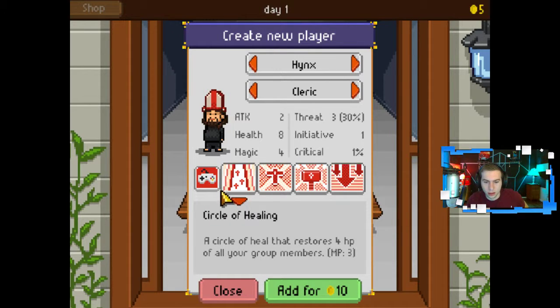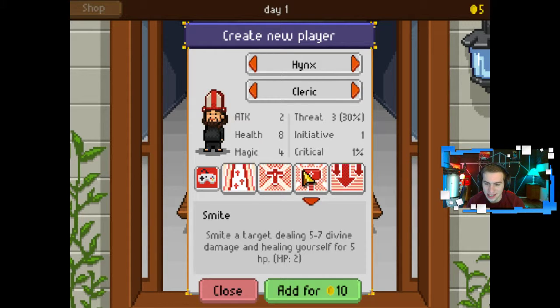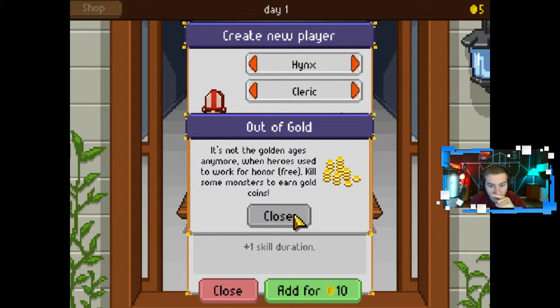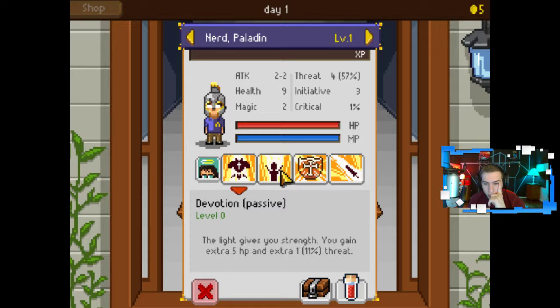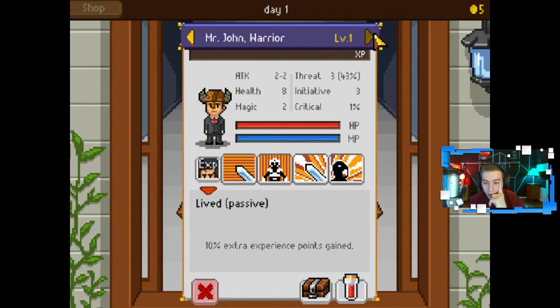Passive: plus one skill duration. Circle of Healing: a circle of heal that restores 4 HP of all your group members. Restoration: a single healer that restores 15 HP of your wounded target. Smite: dealing 5 to 7 divine damage and healing yourself for 2 HP. Weakening: weakens a target plus 2 adjacent foes for minus 2 of their attack for 2 turns. Cool. Oh! I can't — I'm out of gold. Can I change this guy? I need a warrior. I need a healer. Oh no, I can't. Well, I guess this is my team now.